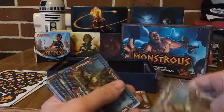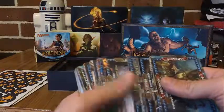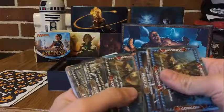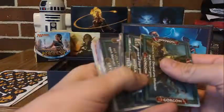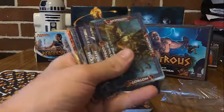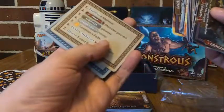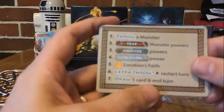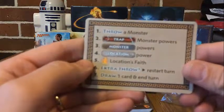We have our colors around the outside — there are five different colors, 12 cards each. So we've got orange, blue, white, green, and a purple as well.